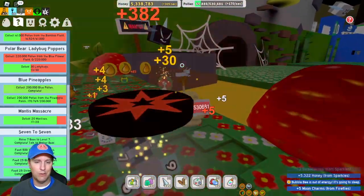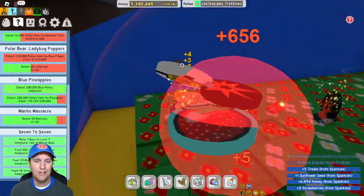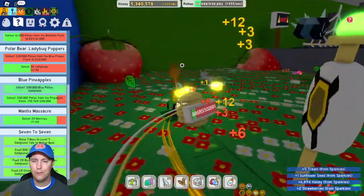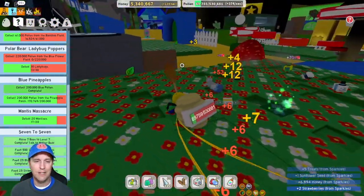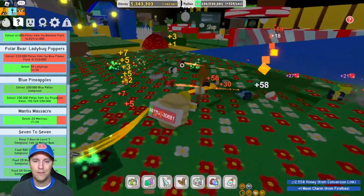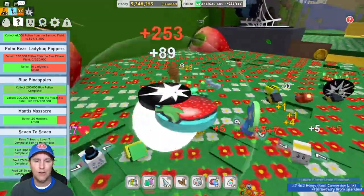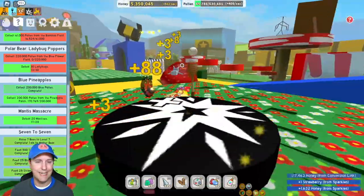You get those glowy moon things, which are a pretty good upgrade — I think that's a 225 treat level for your bees. So those are pretty good to find at nighttime when they do that little nighttime bee thing. I think we got them all, and it's becoming day again.